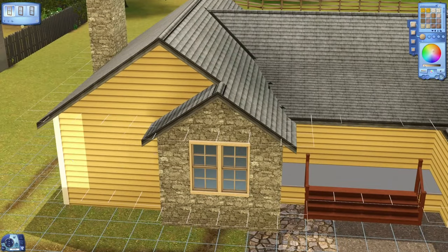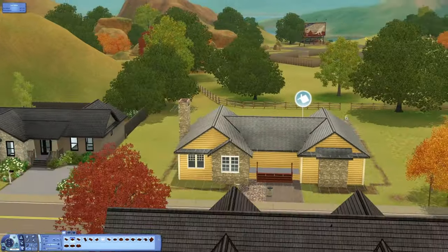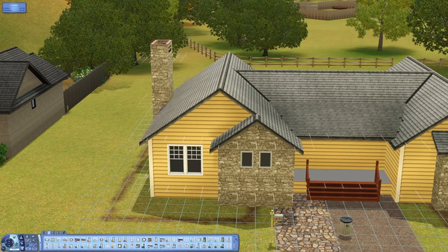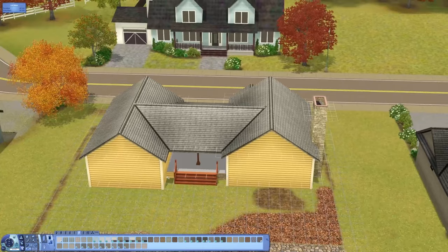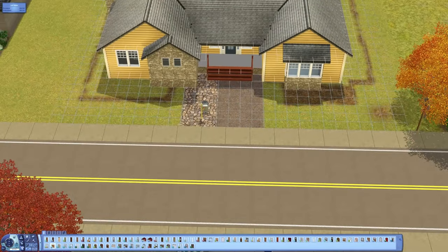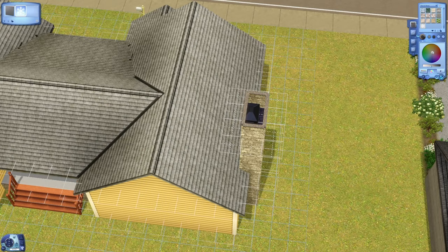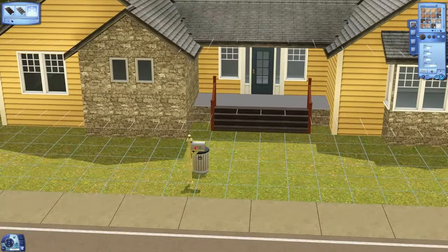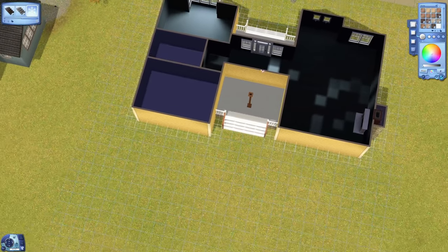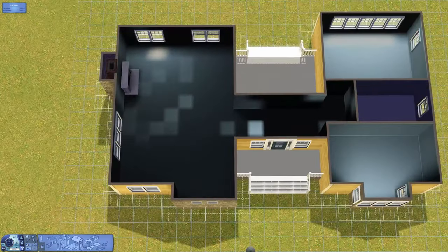Going back to the house — this originally starts as a three bedroom, two bathroom, but I've turned it into a two bed, one bathroom. You might be thinking why, but for this house it just was too big, absolutely massive. If I'm going to have a one-story home it needs to be small — I just don't like playing in a house that's one story and absolutely massive. It takes your sim ages to get from one side to the other. It still has the entryway in the middle, bedrooms and bathroom to the right, and all the living stuff on the left.